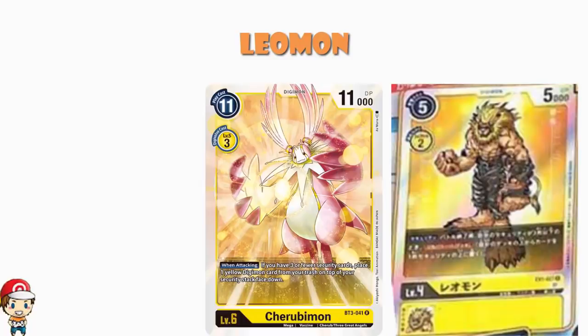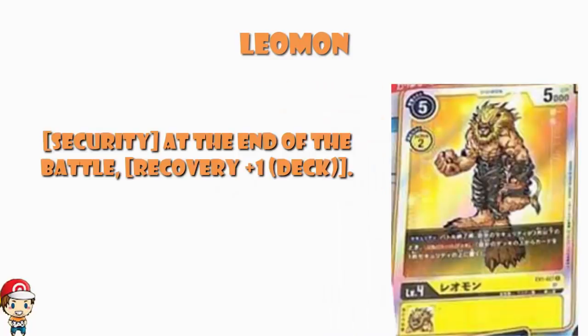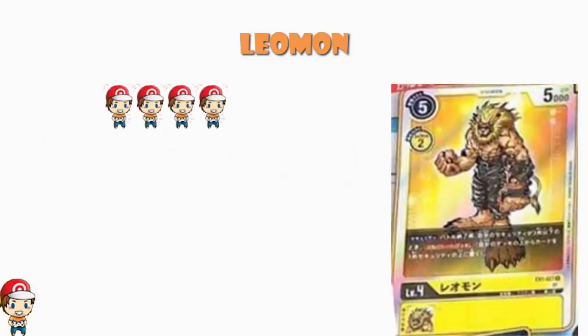That is why these security cards are so much better in yellow than in other colors — you're going to have more security cards throughout the game so it's more likely you'll get access to those skills. If this wasn't yellow I wouldn't like it nearly as much, but it is. I'm going to give it four Wassies — I think this is a really good card, and honestly four Wassies might be seriously downplaying how good it could be. I feel pretty comfortable we're going to see this in a lot of yellow recovery decks going forward.